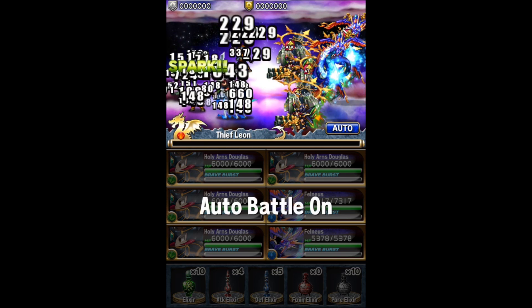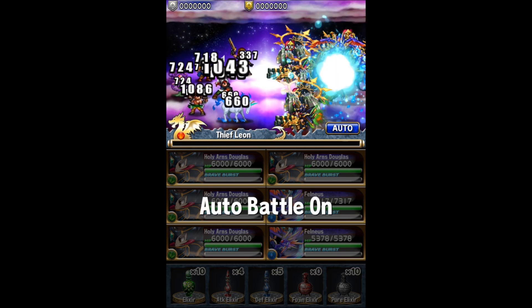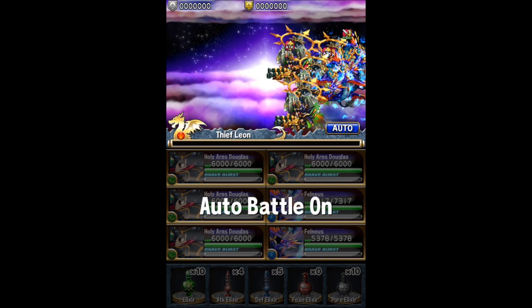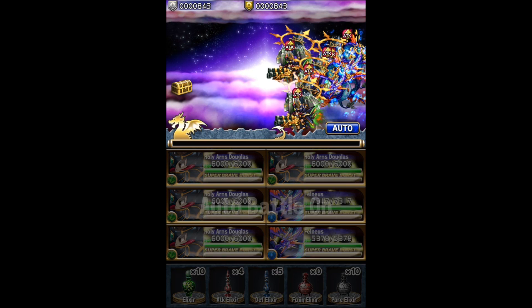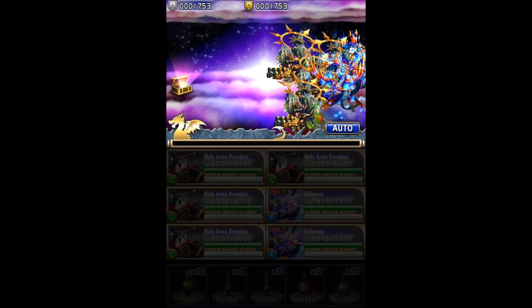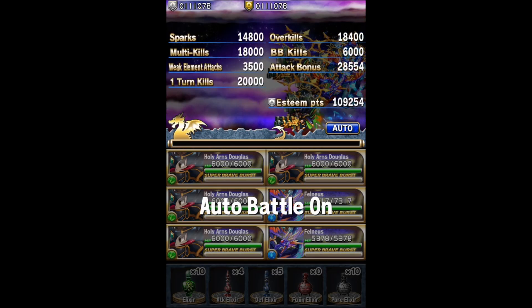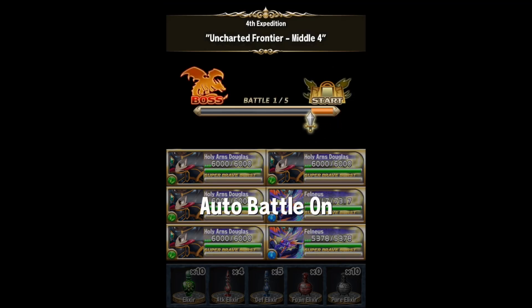I'm also using a Balance Set, just for the Attack Elixir and the Fujin Elixirs on the first turn. I throw a Fujin Elixir on a Felness and two Douglases, then I turn on Auto Battle and let all the full Brave Burst gauges kick in.